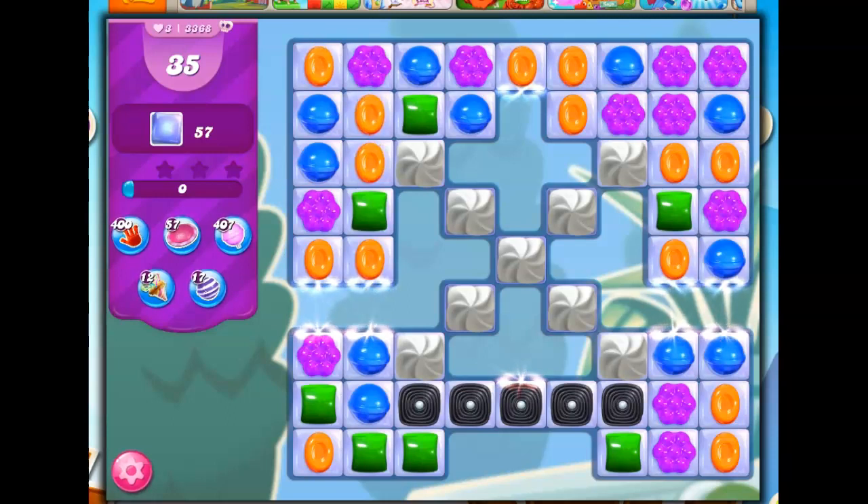Hi friends, this is Susie, your gaming guru, here to help you solve the puzzle of level 3368, which is a hard level — we can tell by the skull and the purple — where we have 35 moves to clear out 57 jelly.